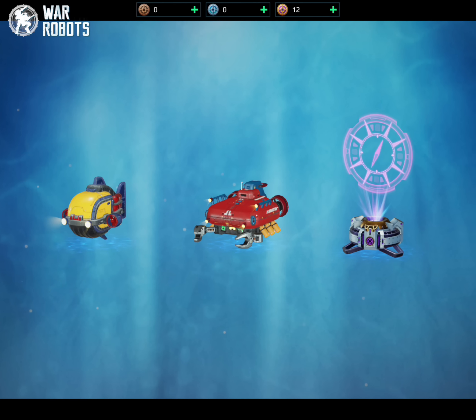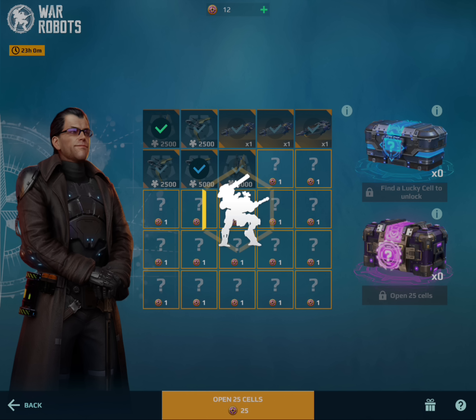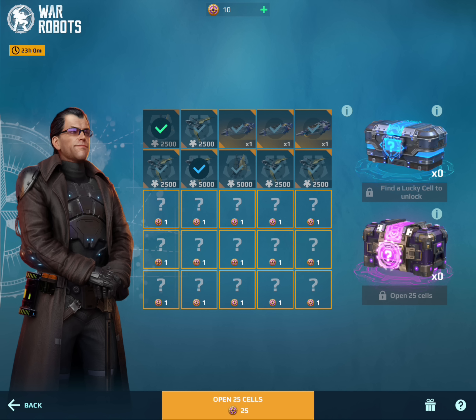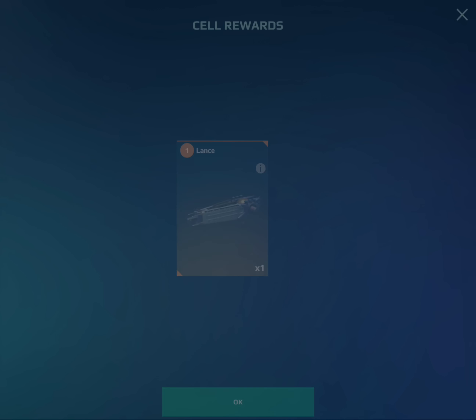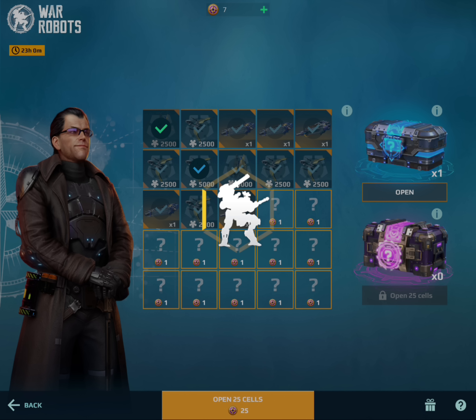Now I have 12 coins — I should get two lucky cells. Oh no, I have got one already from this, I don't even remember that. Hopefully we can get some lucky cells. We should get two at the least. Yes, okay good — there's one. We've got seven more.